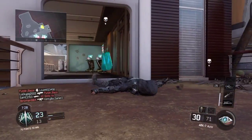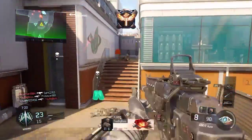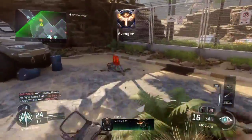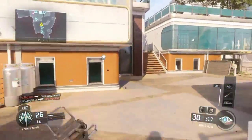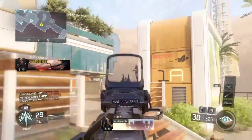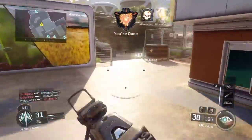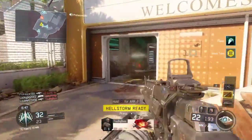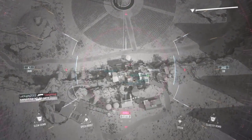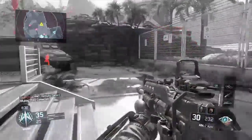Grenade, move! Got a threat. Hellstorm inbound. Overwatch down. Scratch that, Ruin. Eyes on enemy. UAV awaiting orders. Establish perimeter — 10,000 feet — enemy down. Got a threat, UAV MTL 50% check. Hellstorm on standby. 1000% RTB — found you.